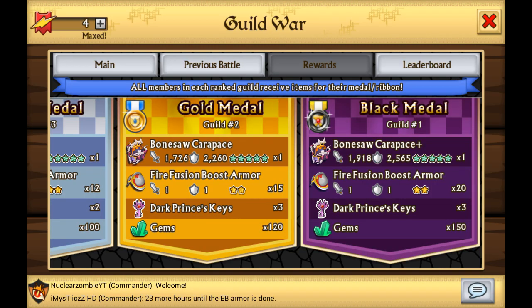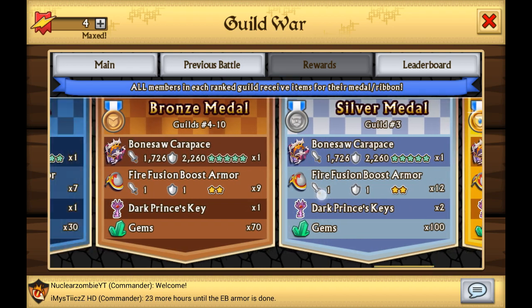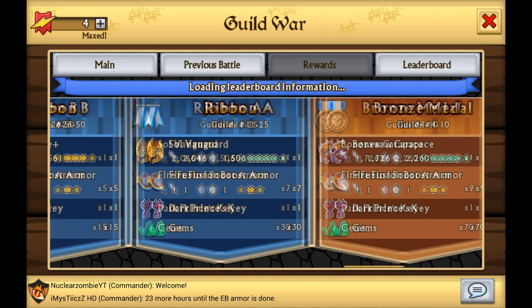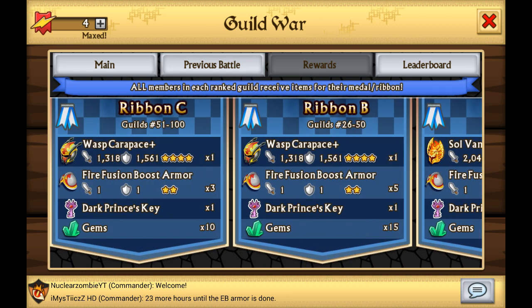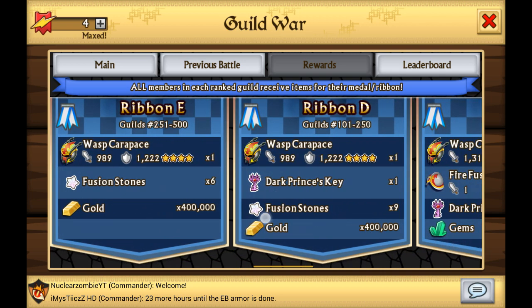Rank 1 gets the plus version of the Bonesaw Carapace — an amazing armor. Rank 2 to rank 10 will get the regular version of the Bonesaw Carapace. Rank 11 to rank 25 will get the Soul Vanguard, which is quite disappointing because it's just a solo-type element and not all that interesting. Rank 26 to rank 50 gets the Wasc Carapace Plus, and 51 to 100 also gets Wasc Carapace Plus, with the regular version available all the way to rank 500.